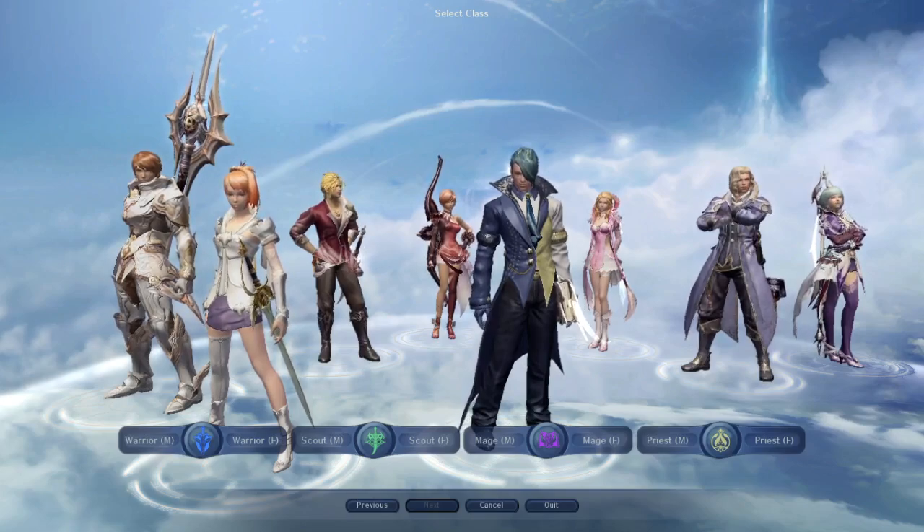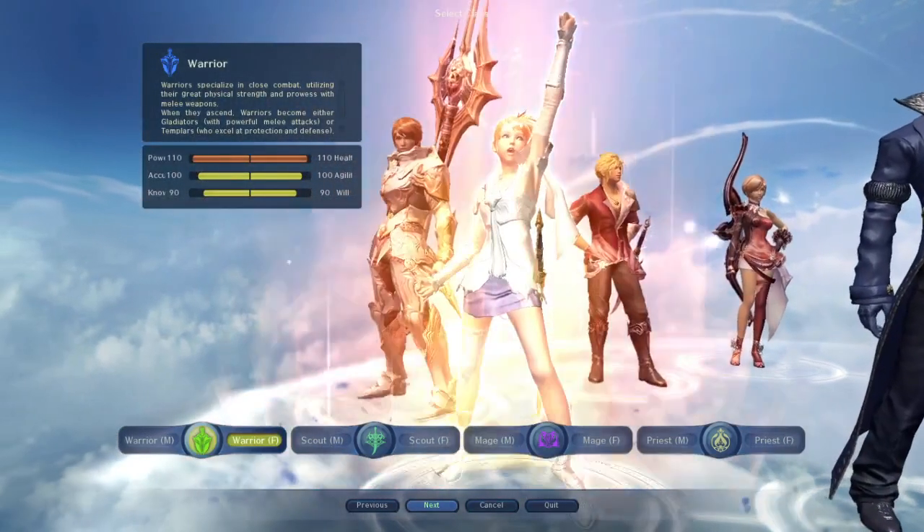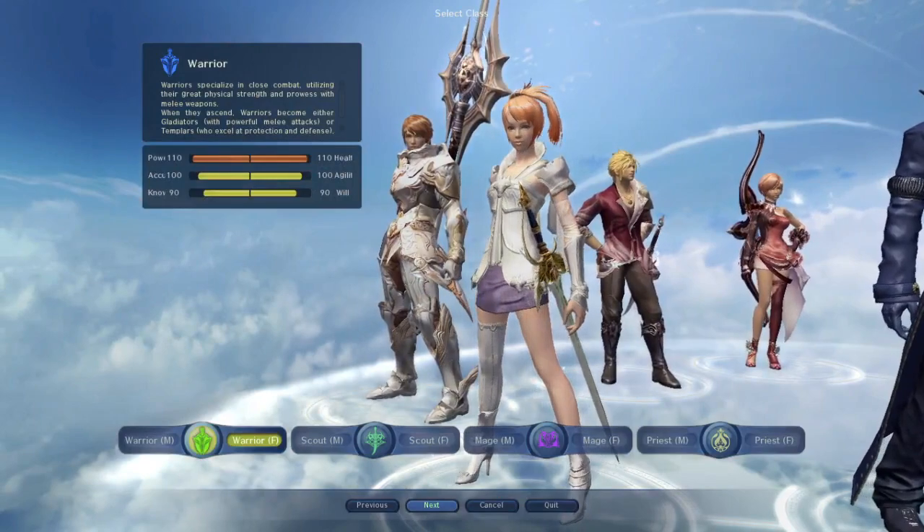First we will start with Warriors. The first class we are going to talk about is Gladiator. It's a close-range damage-dealing class with lots of AOE skills. It wears plate armor, but you can also wear other types of armor. Main weapons are Polearm or Greatsword.